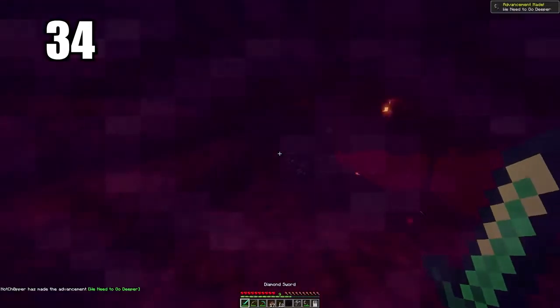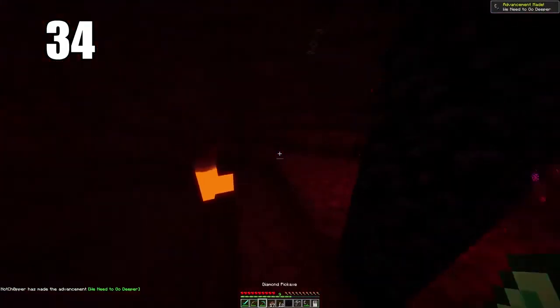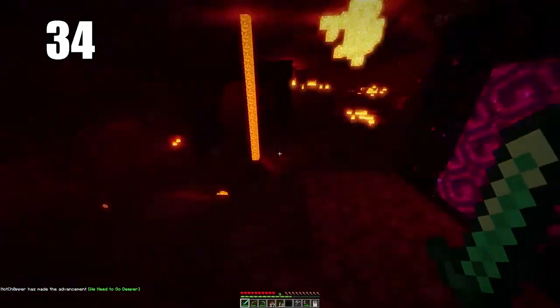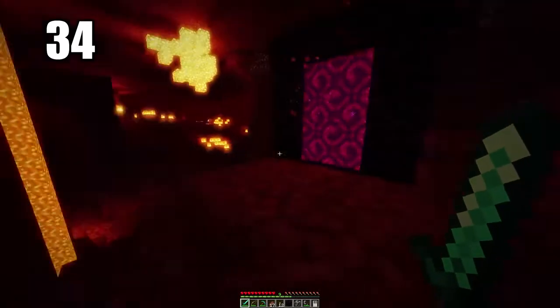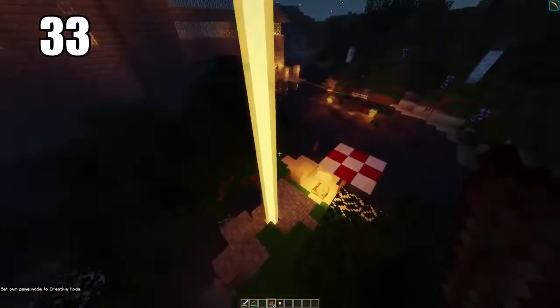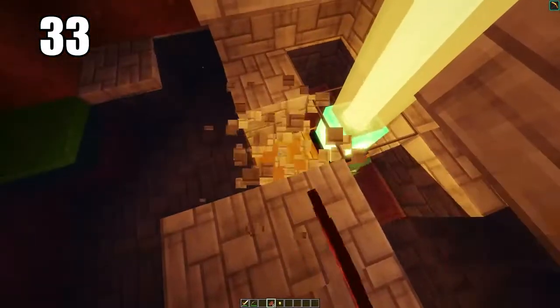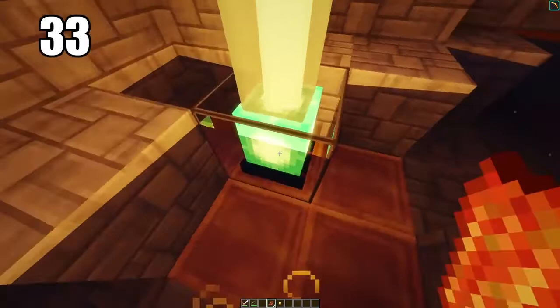You can also build the corners of the portal out of cobblestone to save some obsidian if you need to make a secondary portal. Number 34: make sure you're prepared when entering the nether. This means having some enchantments for fire resistance, a water bucket — which is arguably more important than anything else you could take to the nether — and a lot of food, since there's not much besides mushrooms you can get there.